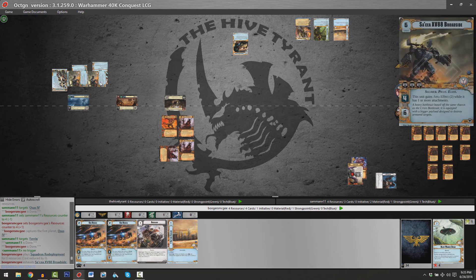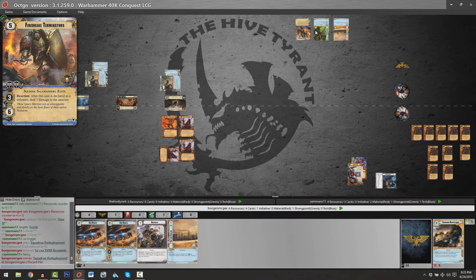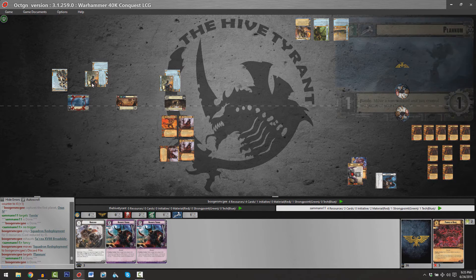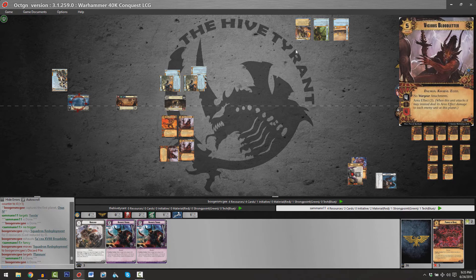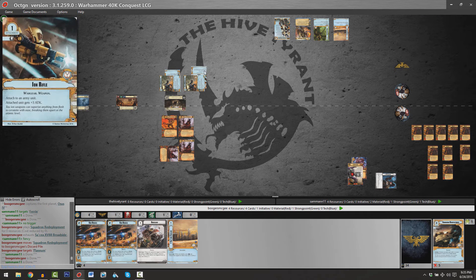It's two copies now shifted to planet two. Of course, I can backseat quarterback because I've got all the information at hand. Perhaps Sam didn't quite remember the explicit phrasing of Squadron Redeployment — and it is 11:35 PM, not to make excuses for suboptimal plays. Regardless, Planum is now going to be moving the Broadside to this planet, and despite the presence of three Vicious Bloodletters and two Archon's Terrors in hand, it's all going to be up to Brian to try to win this battle.